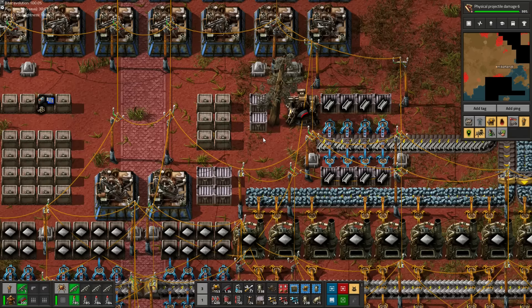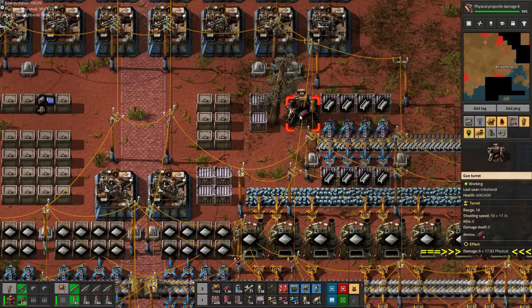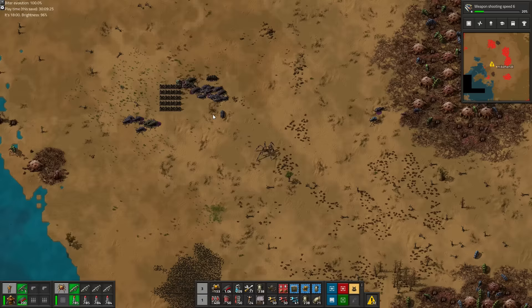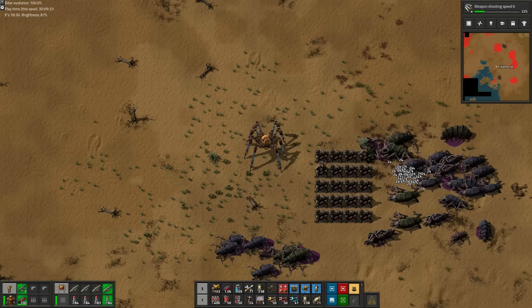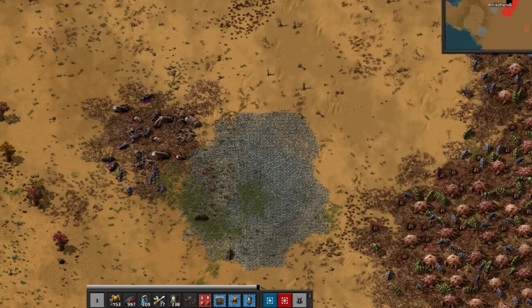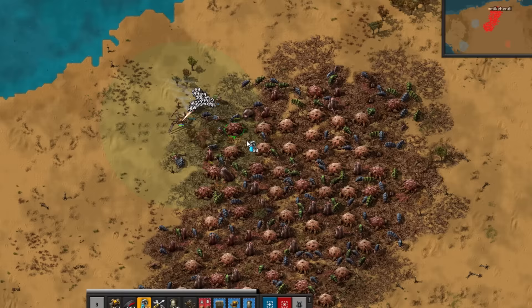Physical damage upgrade 6 completes. And while damage 5 was kind of a letdown, damage 6 is actually a significant difference. Just look how fast the gun turrets can take down behemoth biters now. This big nest here is as difficult as combat is gonna get until we meet naturally spawned behemoth worms in distant nests far away from spawners.